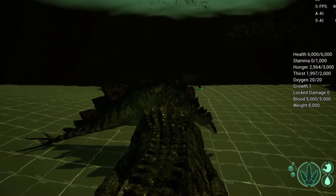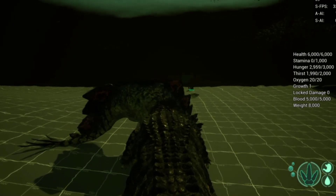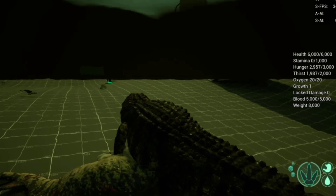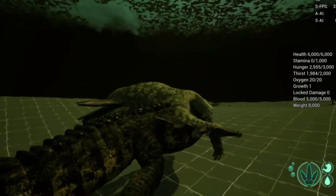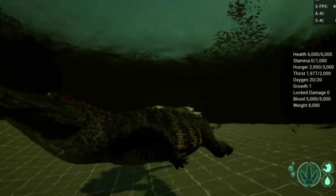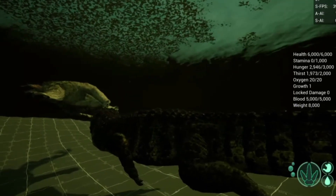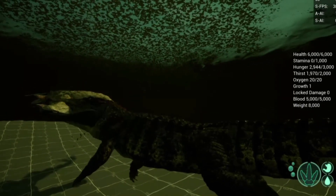Welcome back to the cave. As you've seen in the intro, we got the Dinosuchus launch attack animation and we also got him drowning some dinosaurs here on this stream. As you can see right here, he grabbed the Stego, dragged him to the water, and killed him.